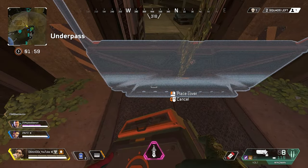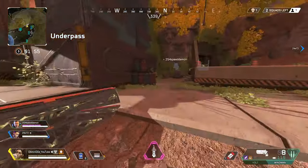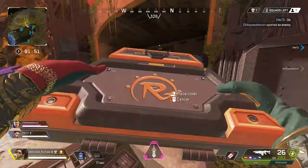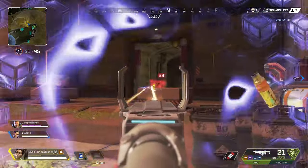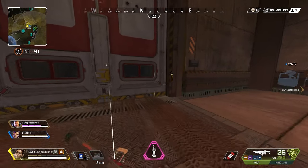Rampart is the latest legend released in Apex Legends Season 6. She is a tank legend capable of deploying Amped Cover and a minigun, with the addition of having an improved magazine reload and capacity. Rampart is a fantastic legend with an interesting playstyle, and I'm just about to tell you the most important tips and tricks you need to know to play this new legend.